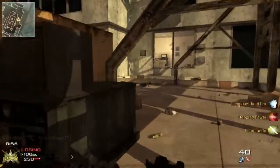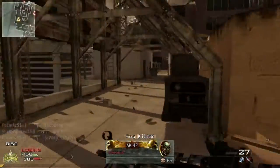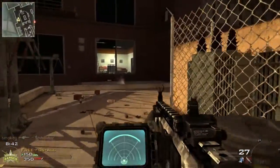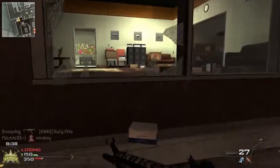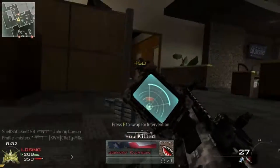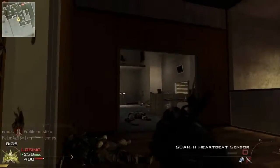The Scar H — you can see it's got very little recoil, so it's very accurate and deals lots of damage. The only issue with it is its rate of fire, which is good, don't get me wrong — I'm three and three here — but it's not as good as something like a UMP with rapid fire or anything like that.